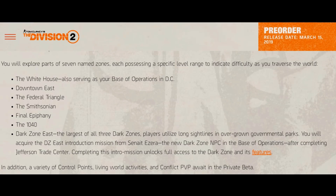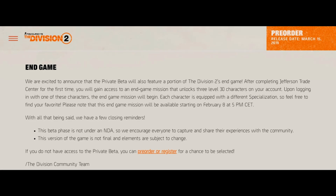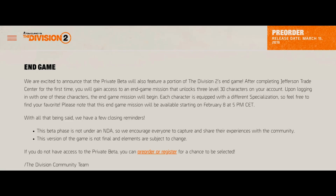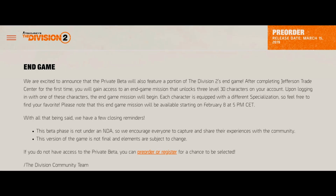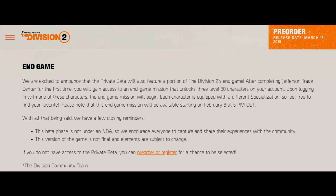In addition, a variety of control points, living world activities, and Conflict PvP await in the private beta. Now the Endgame — we are excited to announce that the private beta will also feature a portion of Division 2's endgame. After completing Jefferson Trade Center for the first time, you will gain access to an endgame mission that unlocks three level 30 characters on your account. Upon logging in with one of these characters, the endgame mission will begin. Each character is equipped with a different specialization, so feel free to find your favorite. Please note that this endgame mission will be available starting February 8 at 5 PM CET.